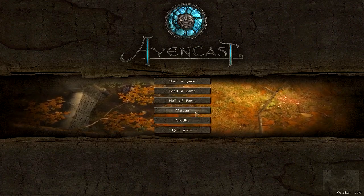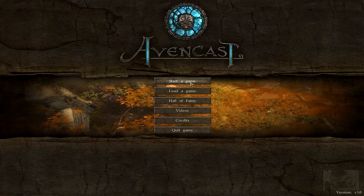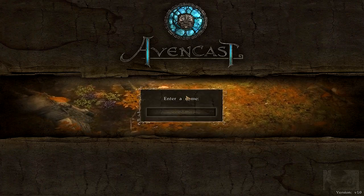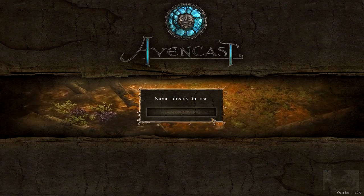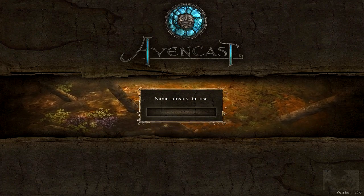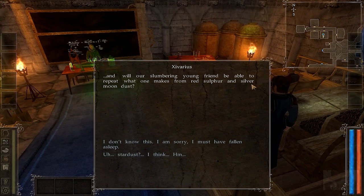I'm trying to find options — for some reason there's no options in this game, which is pretty strange. I'll just start the game. The game starts out with you in a mage classroom, it looks like, so this is kind of similar to Fable a little bit.